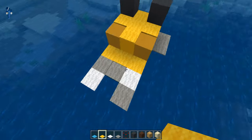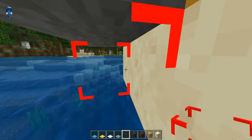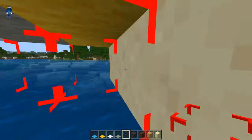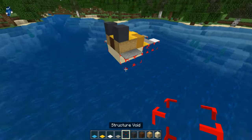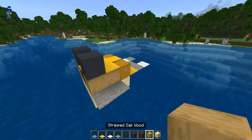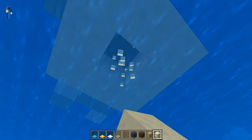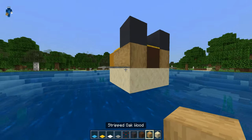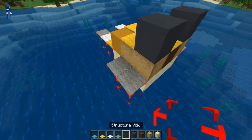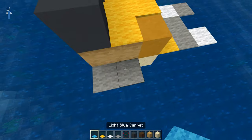Now let's get to it. First off, I'm just gonna go over what you need. You're gonna need these things called structure voids — you can go through them but you can also place carpets on top of them, which is pretty cool. As you can see, you can go through them and they're also invisible. You can only see them if you're holding the block. You're also gonna need some smooth sandstone for the bottom, stripped oak wood, brown terracotta, gray concrete, structure voids, light gray carpet, and white carpet.